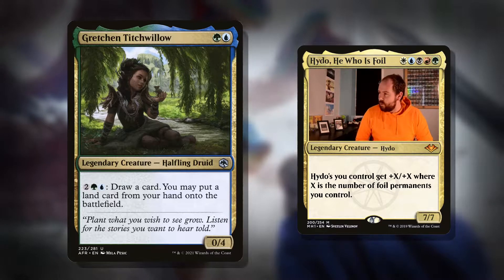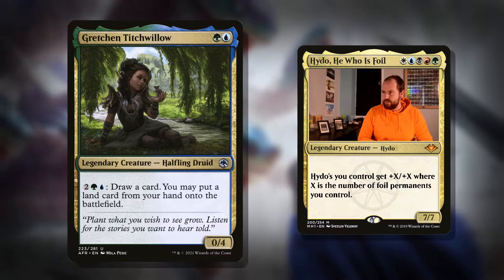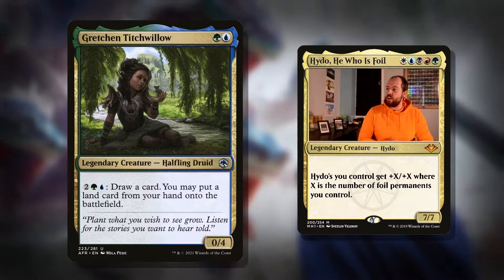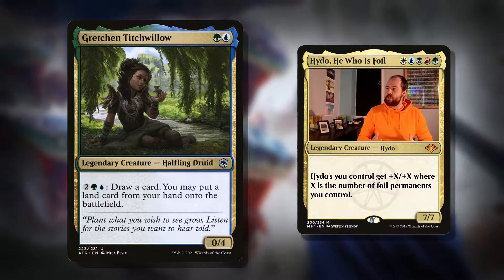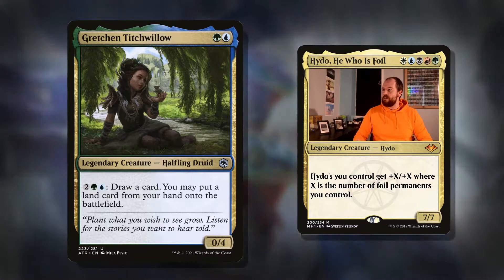It's Gretchen Titchwillow — a green and a blue for a 0/4 Halfling Druid. Pay 4 mana, a green, a blue, and 2 generic: draw a card, and you may put a land from your hand onto the battlefield. So it's a Growth Spiral attached to a 2-mana 0/4, and you're paying a bit more for it.